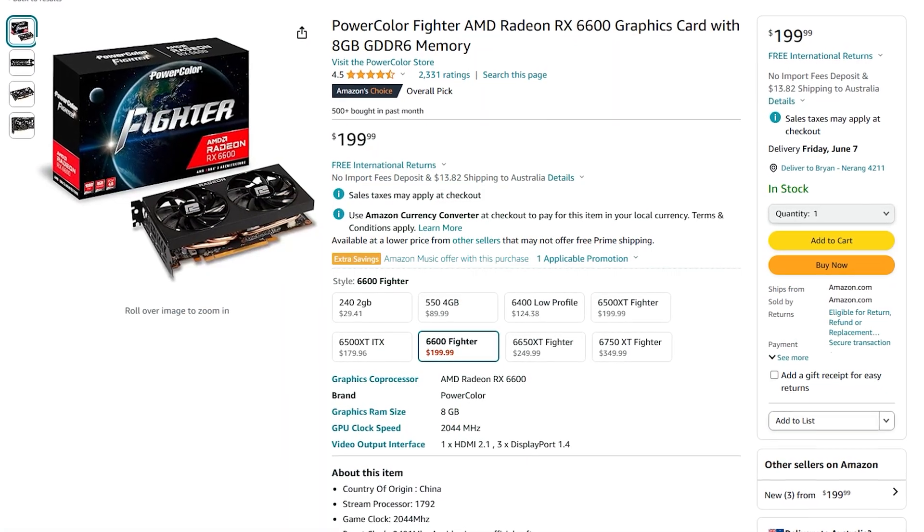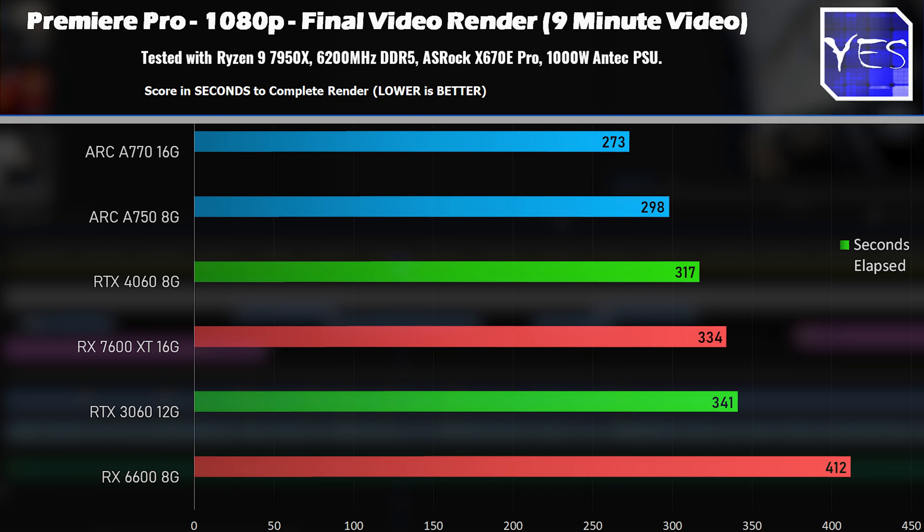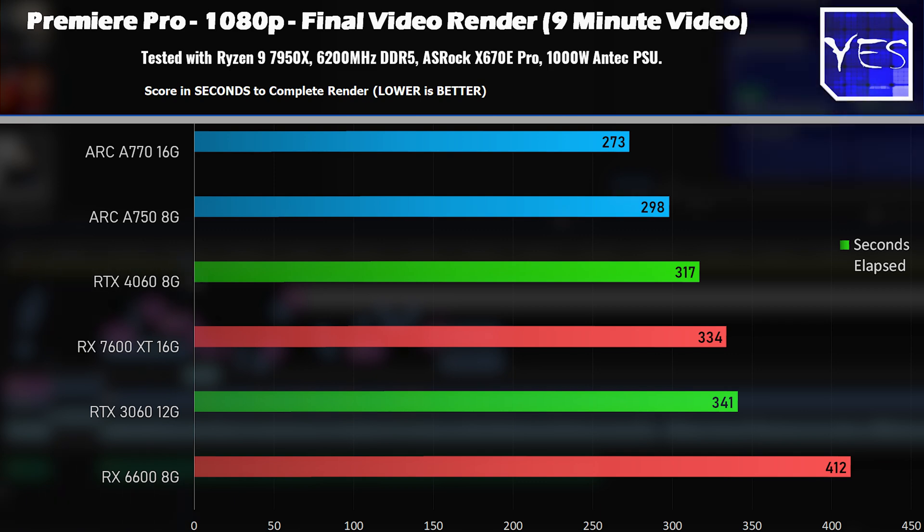The final benchmark is a productivity test in Premiere Pro. I've seen people talk about Adobe capabilities with ARC cards, so I tested it myself with a final render benchmark. The A770 16 gigabyte beat out all the competition by a healthy margin. That's because Intel already has a lot of experience optimizing their GPU portions on CPUs via Intel QuickSync and Adobe products. If you're looking for a cheap Adobe Premiere, Lightroom, or Photoshop card, going with an ARC card makes sense, and I didn't run into any problems during these tests.